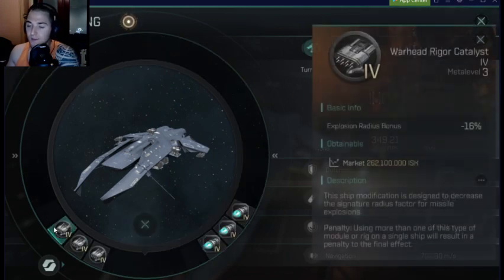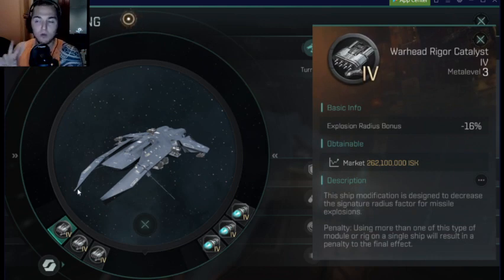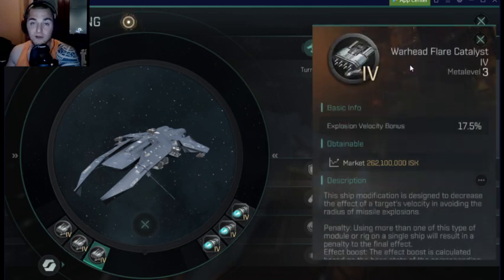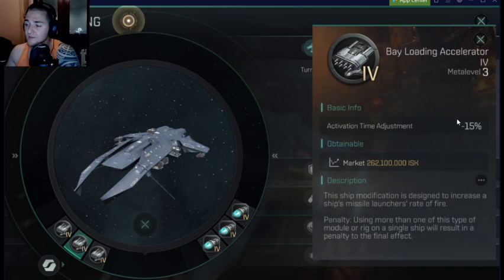Now for the rigs — I am using two rigs tailored to killing smaller ships. I'm using the Warhead Rigger Catalyst, which is going to decrease my Explosion Radius. I'm also running the Warhead Flare Catalyst, which is going to increase my Explosion Velocity. So between the two of them, my radius is smaller and my explosion is going to hit that radius much faster — again, tailored to kill small ships. And of course I'm running the strongest DPS-increasing rig there is, which is Attack Speed.